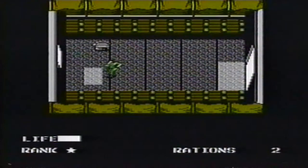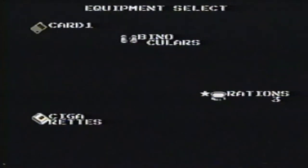Every rank earns you three rations. Go in and out until you've got all the rations you can. Eat one and get another.